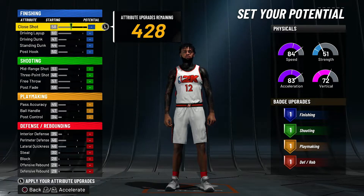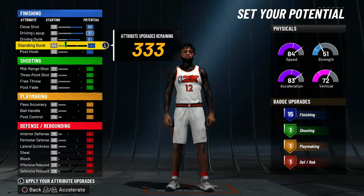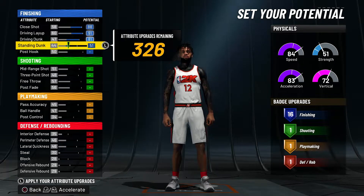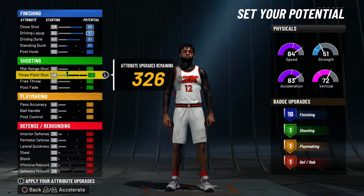These are going to be the physicals — you can swap it around a little as you wish, but this is how I would personally set it up: max out close shot, max out driving layup, max out driving dunk, and put standing dunk just enough to hit 16. Sixteen finishing badges gives us full hall of fame badges — we get contact finisher, limitless dunking, and two more hall of fame. Sixteen is enough; we conserve the rest of the points.